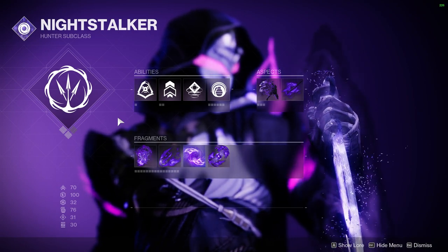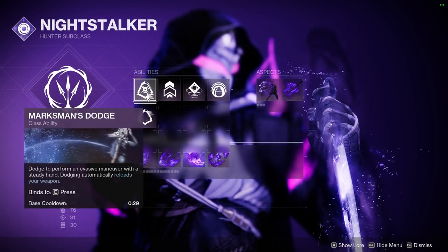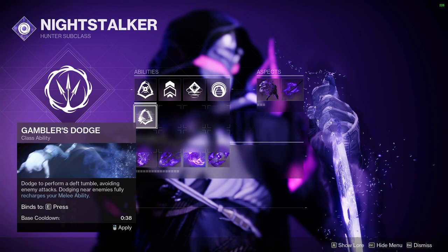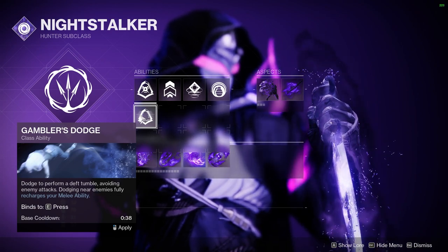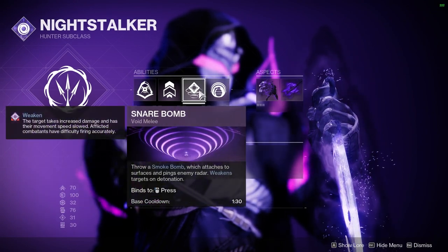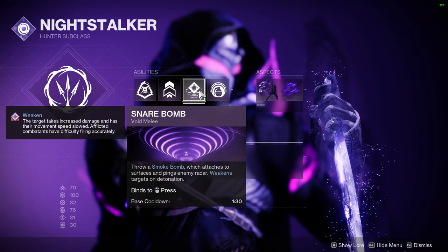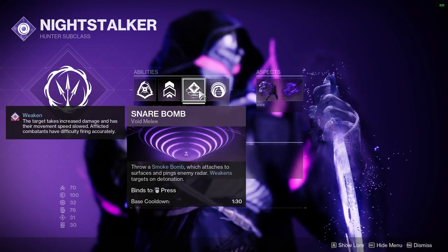For our class ability, we have the usual choice of Marksman's Dodge or Gambler's Dodge. Marksman's Dodge reloads the gun you have out and has a 29-second base cooldown. Gambler's Dodge has a 38-second base cooldown and the ability to refresh your melee ability. The melee ability will always be Smoke Bomb, which at base has a 90-second cooldown and throws a smoke bomb that does negligible damage, has a small area of effect, and provides a 15% weakened debuff to enemies hit. This sounds underwhelming, because it is, but we have a few ways to add additional functionality through the kit.